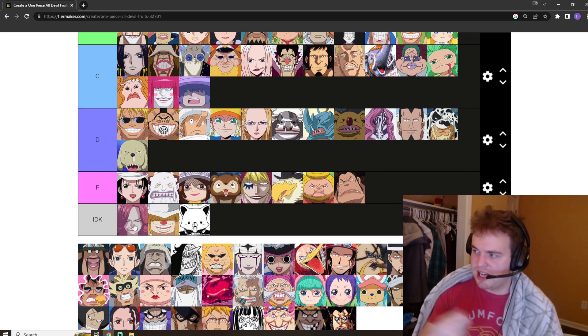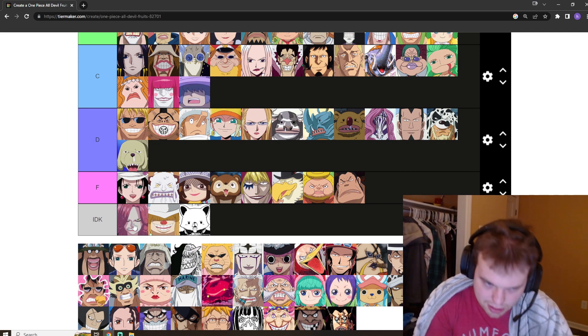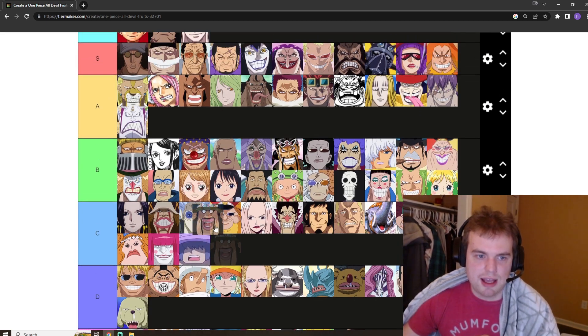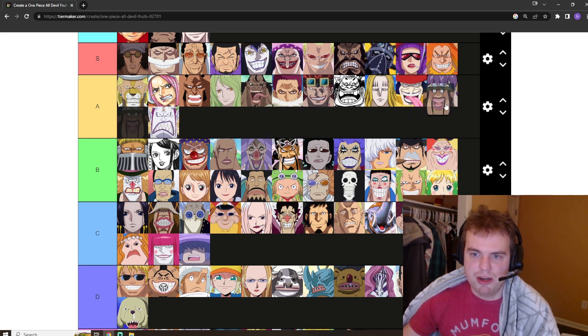Morley has the ability to manipulate the ground — it's like Earthbending in Avatar. It's really good. She was able to create level 5.5 in Impel Down. I think it's going to be A tier, and I'm going to put it right here. Also, I'm going to move Jack up — we can't disrespect the Mammoth like that.